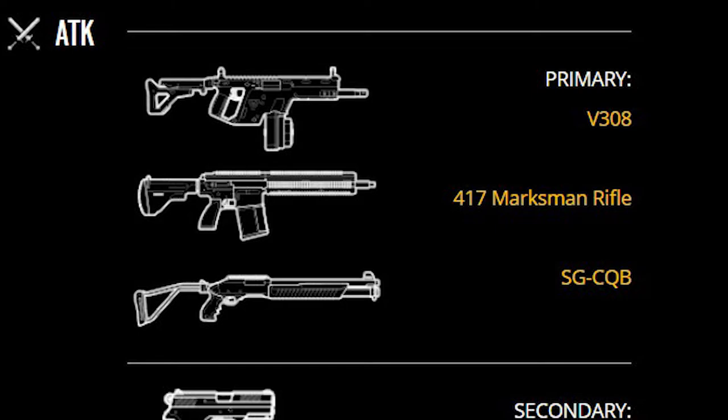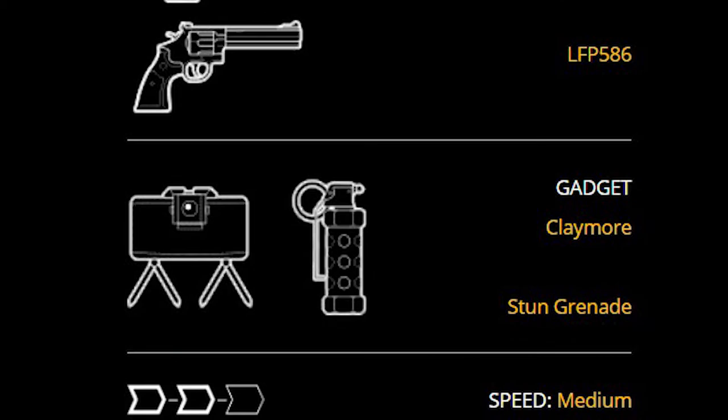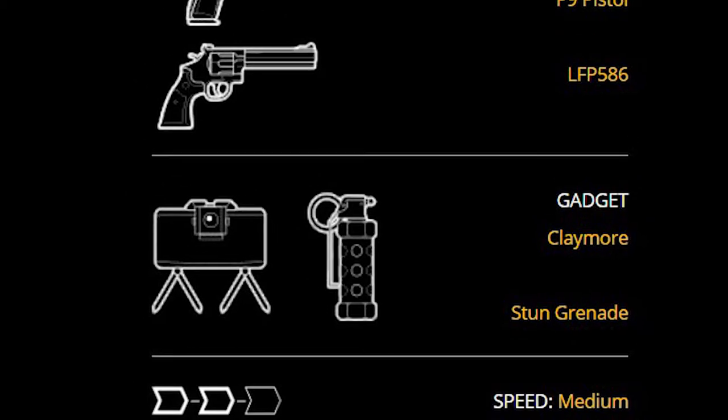He also gets the 417 marksman rifle and the SG CQB, as well as a P9 pistol and a magnum - so he gets the same guns as everyone else in the GIGN. He's coming with a claymore and a flashbang, and he's also going to be two speed and two armor, just like Finka, so he's going to have a pretty powerful loadout.